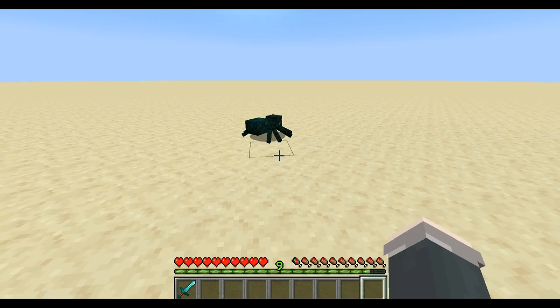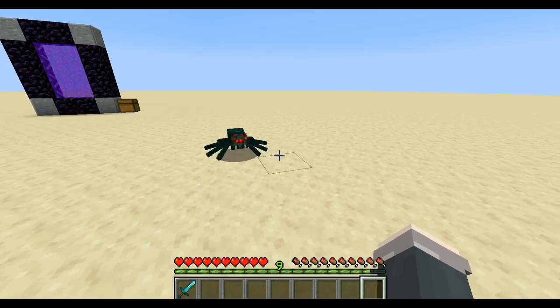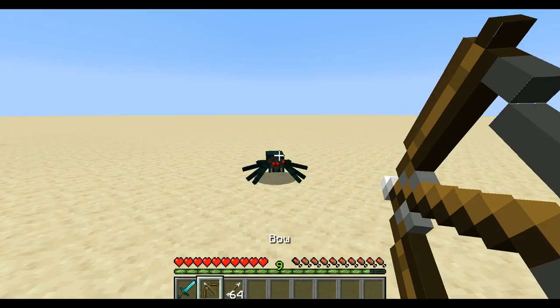The cave spider is a slightly more annoying spider because it poisons you when it attacks. I'll just punch it to aggro it — they do jump very fast. I think the best way to kill these little guys is to pull out your trusty bow and arrow. If you snipe the spider it's very easy to hit, and you can take it out in just two shots with no threat whatsoever.